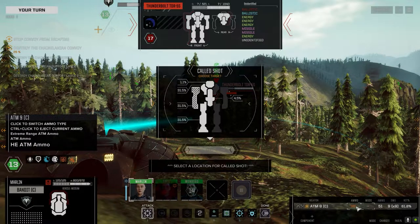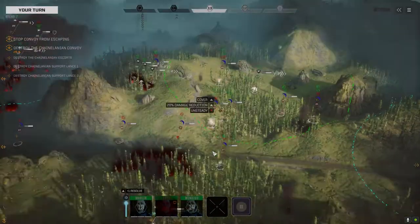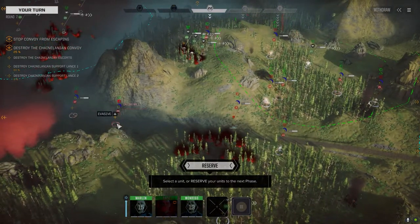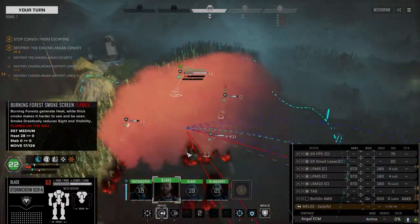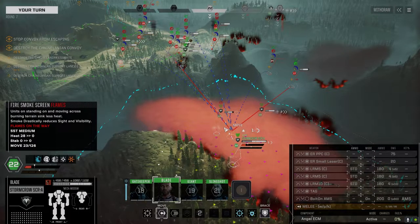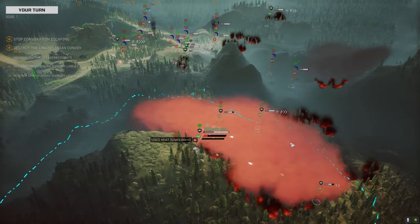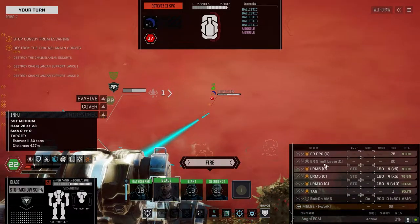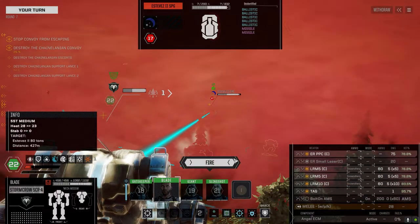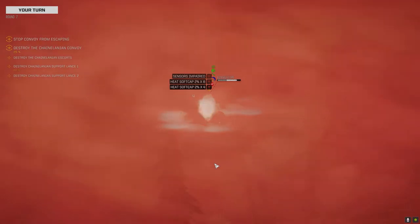Let's just go with what we can here. Save the HE for when we're close, see if we can take his arm — give us everything you've got. We barely did anything. He's unsteady so. Keep using those trees, get this guy. A little less chance to hit but we'll do more damage with the incendiaries — actually it's the same. PPC hit! Nicely done.